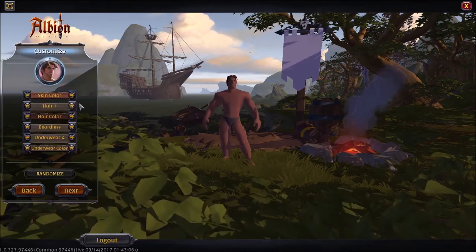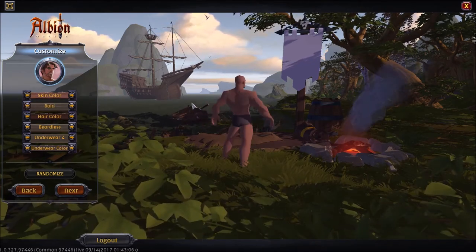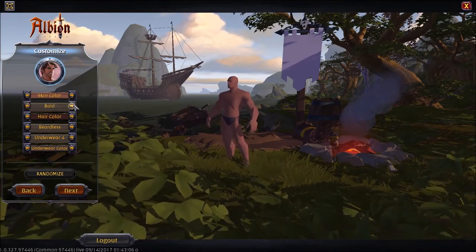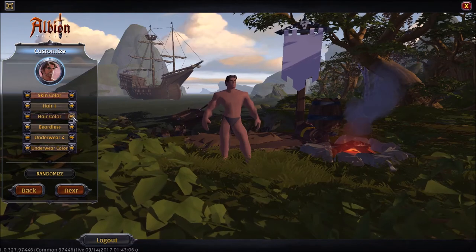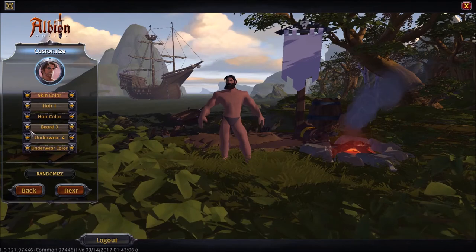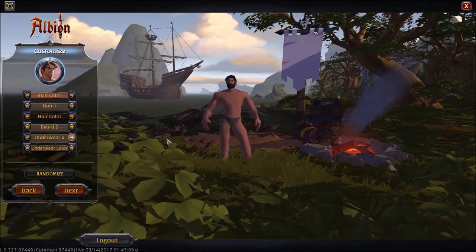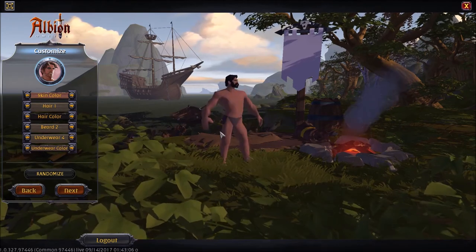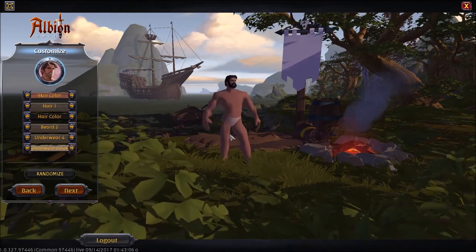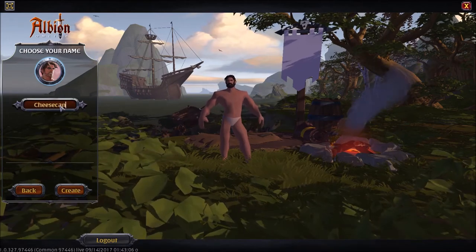This icon is nothing more than your character's portrait, so you could actually select this portrait and then change the way your character looks. It's entirely up to you to pick how you want to look in the game. There aren't a lot of variety to the different styles, but that's okay, because you're just going to be wearing a helmet anyway — you're not going to see your face. You can even pick your underwear. I'm going to go with white. We're going to get started with a cheesecan.